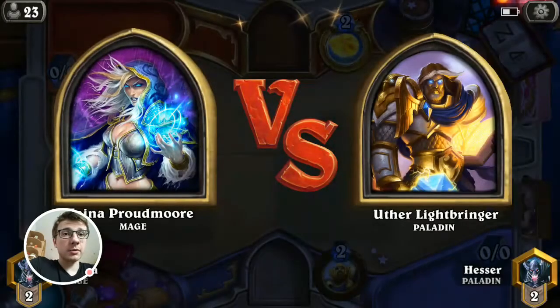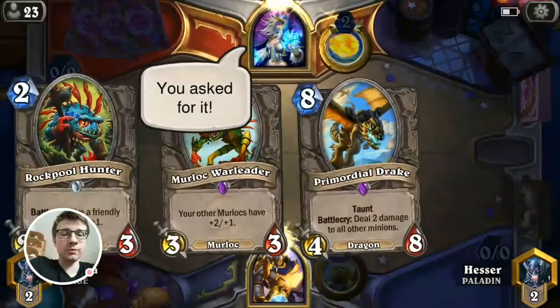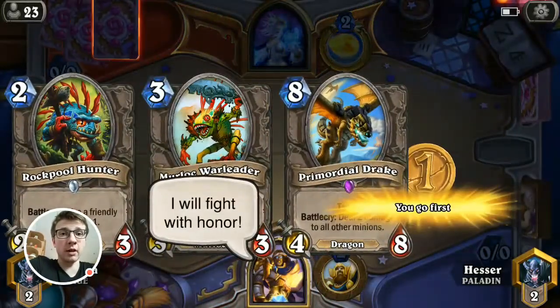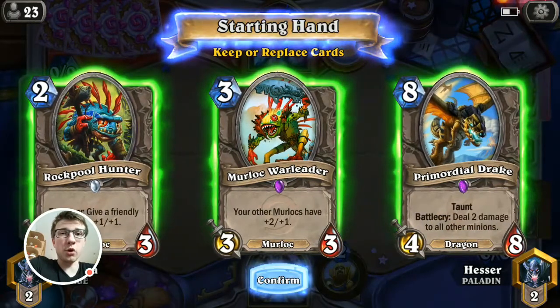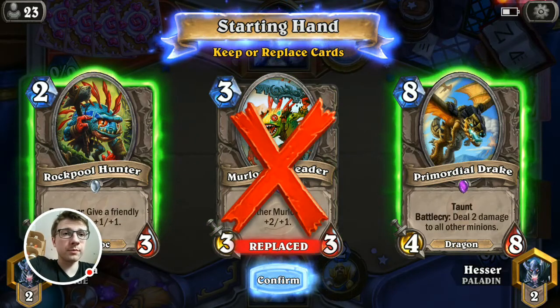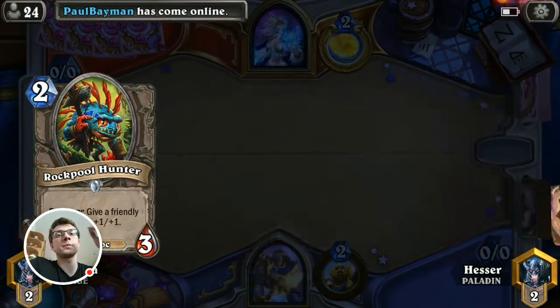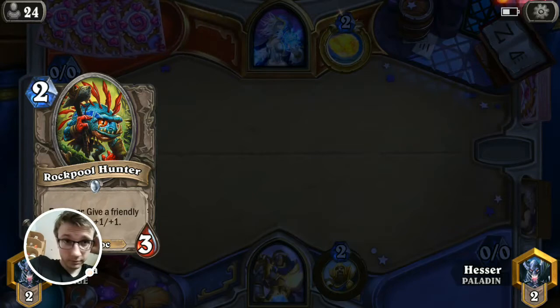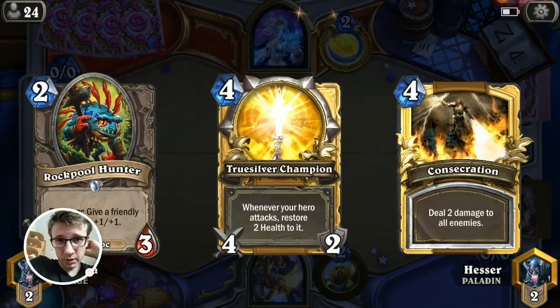Our opponent is Mage. So there are two options basically right now — it's either Freeze Mage or Tempo-ish Discover Mage. So basically we need cheap drops. We could have actually mulliganed all of them to get the one drop.